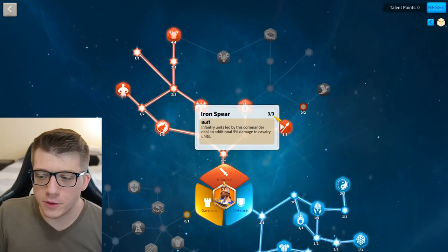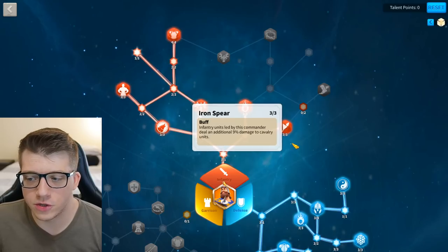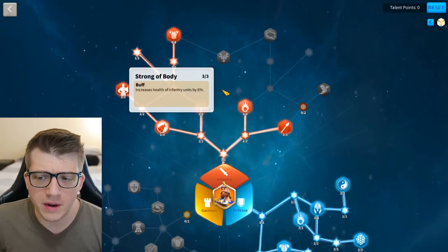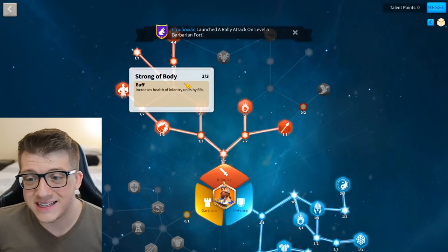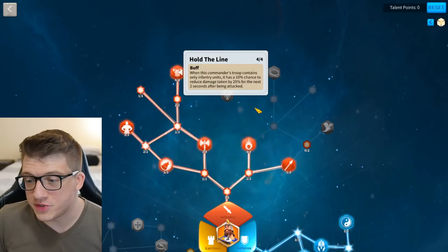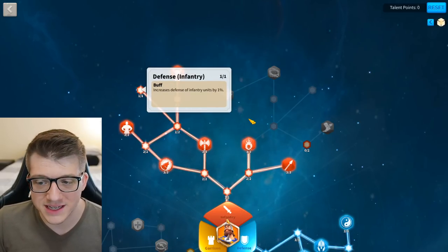We grabbed Iron Spear because you're going to deal a lot of damage to cavalry — cavalry is the open field meta right now, so dealing more damage to them is important. Undying Fury is also important as a little bit of a rage engine. We grab Strong Body for 6% health, getting even more health for Charles Martel is super important. Up on the top left, we grabbed Hold the Line — a 10% chance to reduce damage taken by 20% for two seconds — another way to be a bit more tanky. Then we grabbed 1% defense.